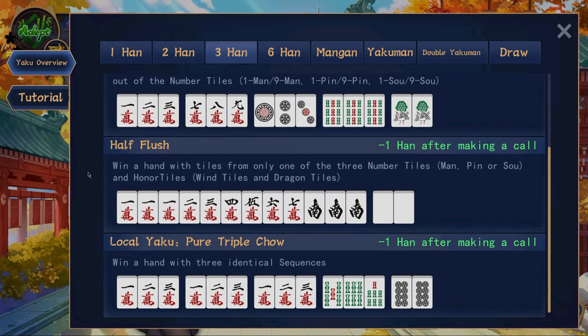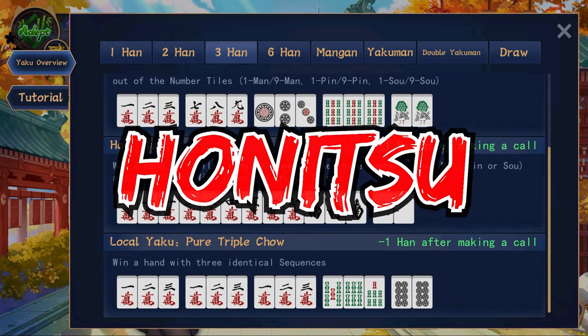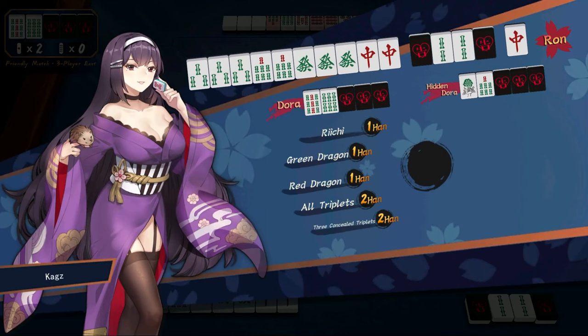Next is another extremely important one — the honitsu, or half flush. Your hand must consist of only one suit and jihai. If your hand is closed it will be worth three han, but if it's open it's going to be worth two han.